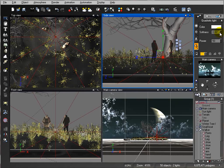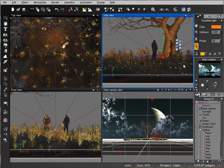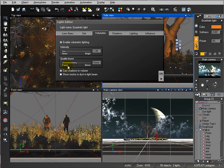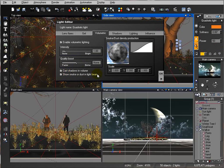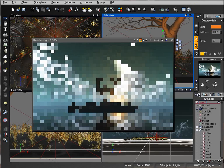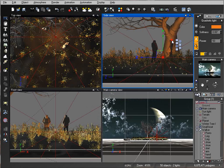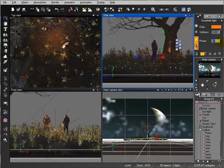Let's add a fireplace. We'll create a light source — a quadratic light — and place it down. Set the color to a reddish-orange fire color. Enable volumetric lights, and also enable Show Smoke and Dust. Let's preview. The light is way too bright, so we'll decrease it to around 15 or maybe 10.